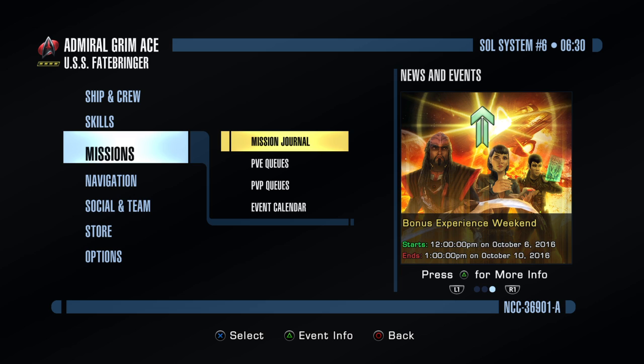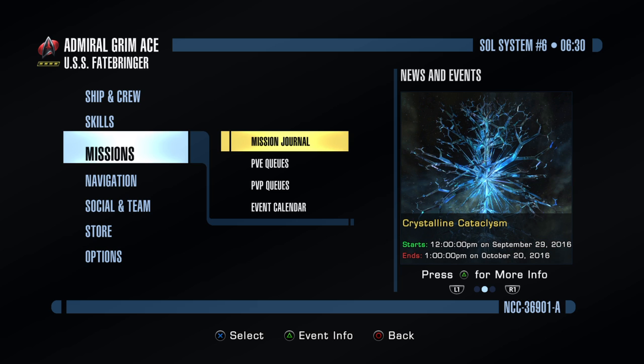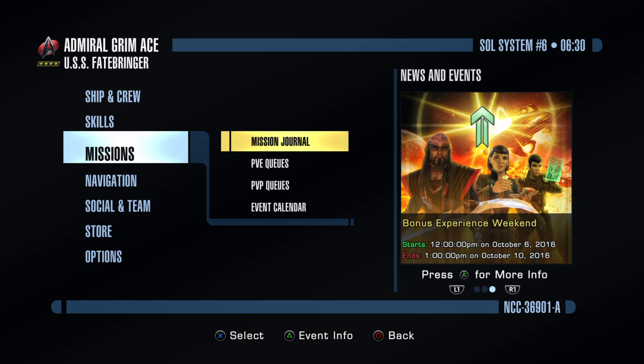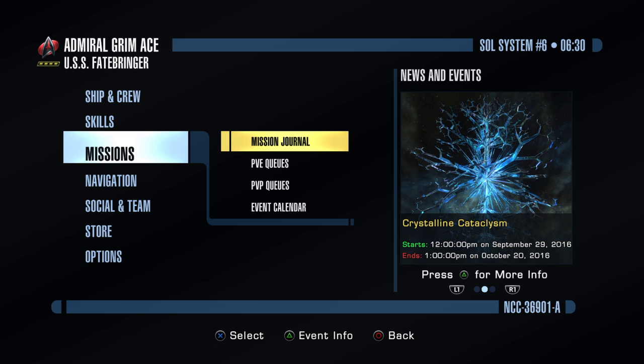Out of everyone I've met, I've encountered the least amount of science officers. Pretty much everyone's going Engineer or Tactical, which makes sense — most people are going to go DPS. It's the easiest one, and for the most part it requires the least amount of skill. You're the damage dealer — you go in, Leroy Jenkins yourself in there, and mess things up. But again, in a perfect world: Engineers in Cruisers, Tactical in Escorts, Science in Science ships.